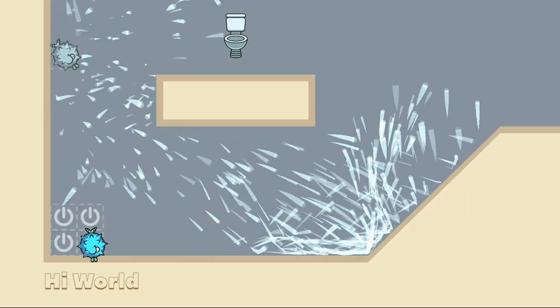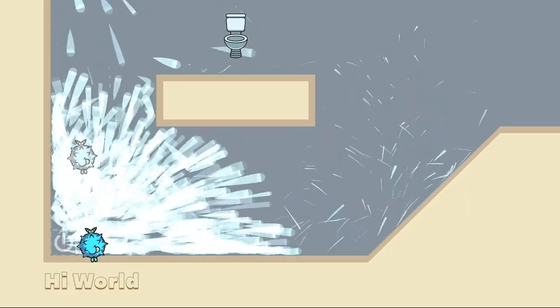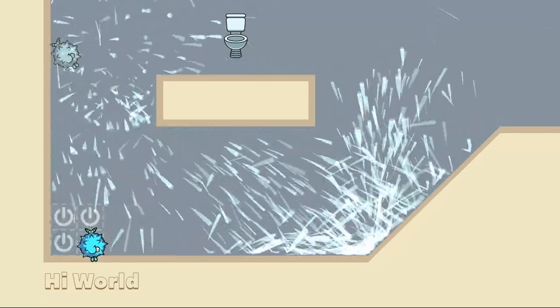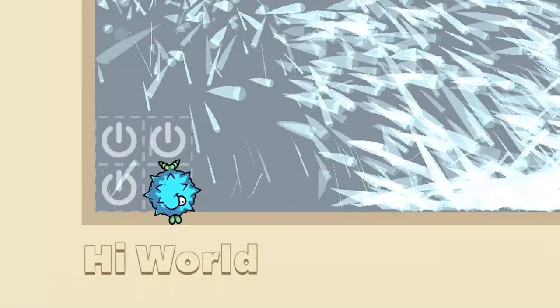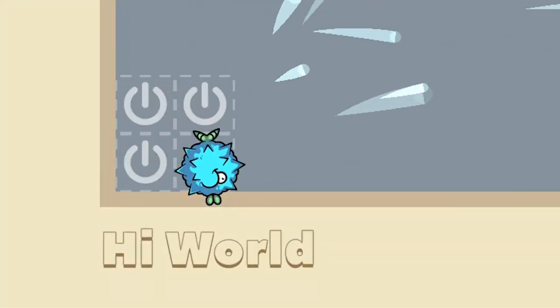As with almost anything that happens in gamedev, the ghost fish didn't work well from the beginning. This is what happened when I first tried to add particles to it — well, at least it was kinda fun. On this footage you can also see that I started adding level names, which sometimes are just a silly joke or don't mean anything at all, but in certain cases they can help you understand the level.